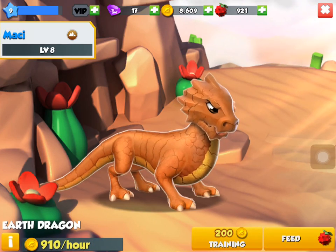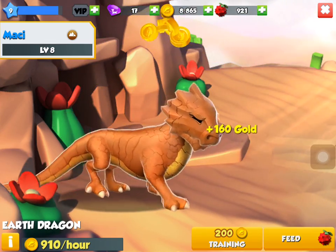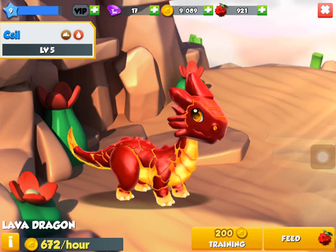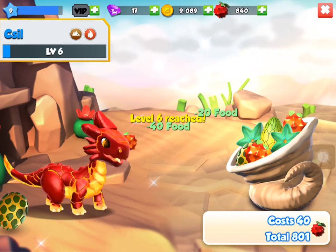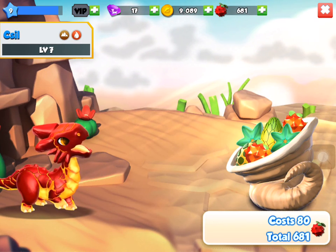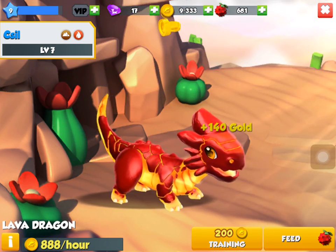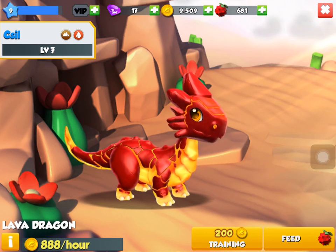Let's feed Maxi first — she is on level eight, so we should be feeding another dragon. Let's get the others up. I'm just going to collect from Maxi. I don't know how to pronounce his name but he's on level five so let's level him up a bit. Put him on level seven. That is level seven — if you get points for him, there's 888 an hour. So that's alright, that's him done.